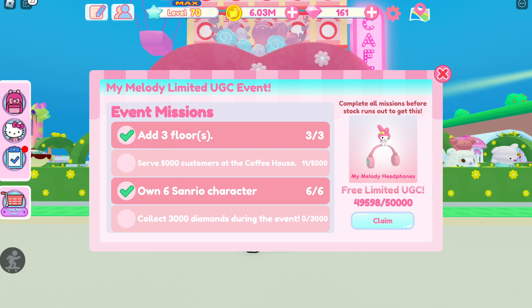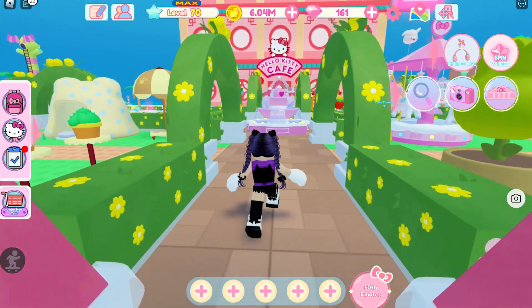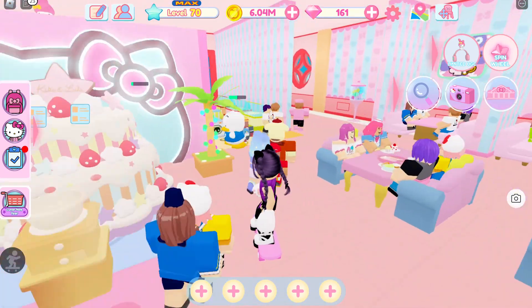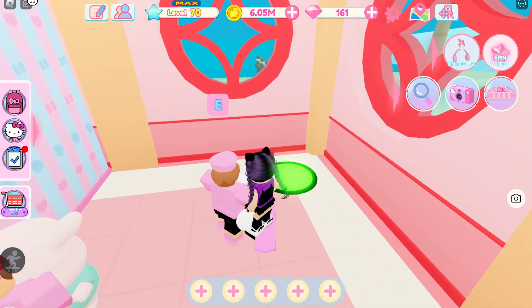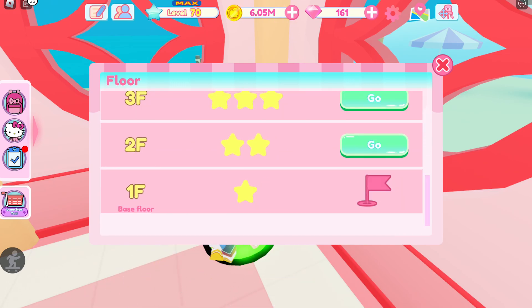I already completed 2 of the quests, but I'll show you how to get them. To get the floors, go inside your cafe and go to this green circle. Here you can open floors, but before you can purchase it, you need to have enough coins and popularity.